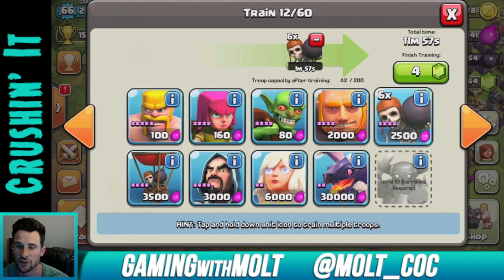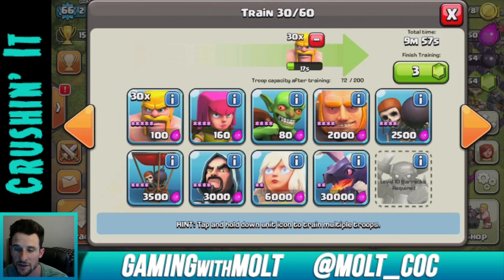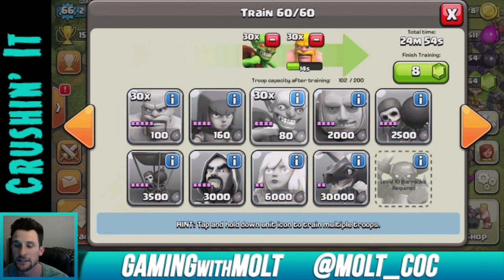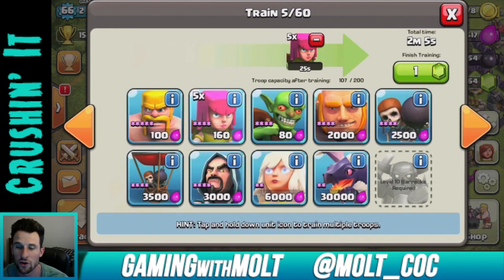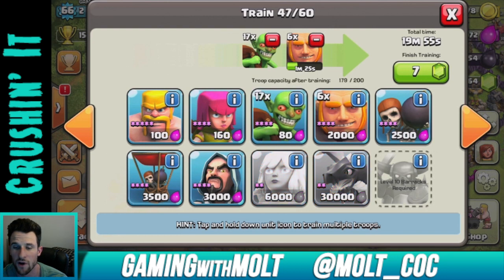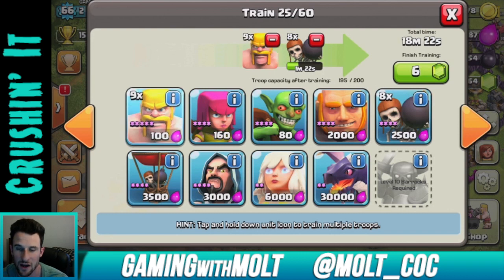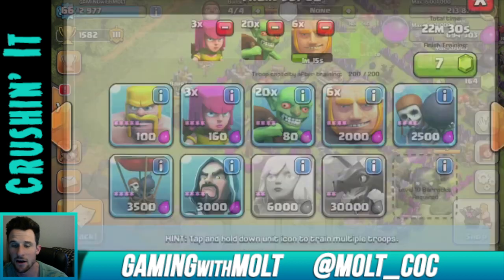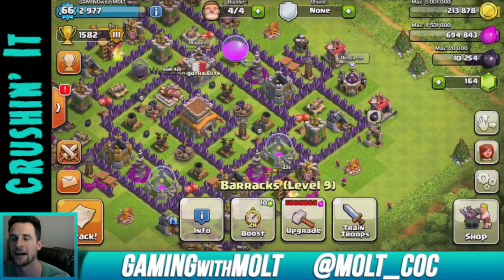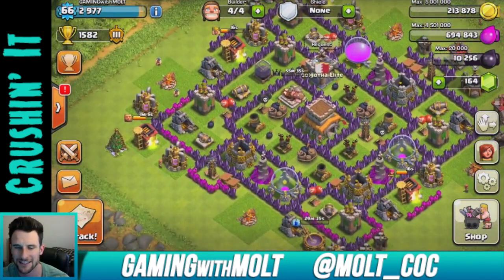For the farming army I'll do six giants to distract troops, six wall breakers to get into the walls, then 30 barbarians, 30 goblins, 45 archers, 15 more barbarians, and 20 more goblins. Lightning spells to take out mortars because they do serious work when you're farming. A couple more wall breakers too. The whole point is just finding bases that have a lot of resources on the outside.